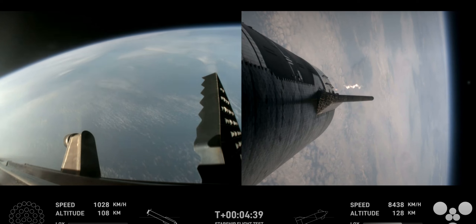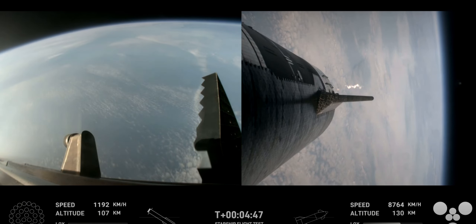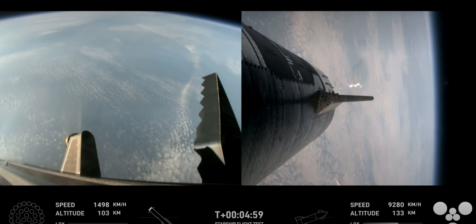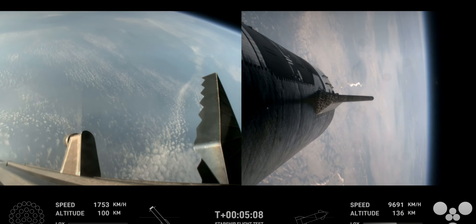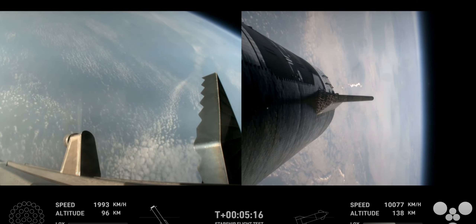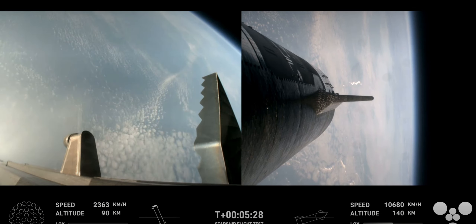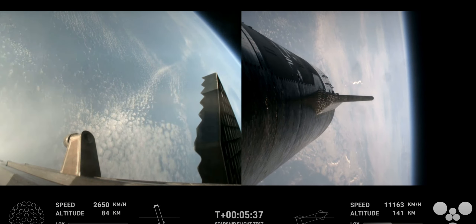After we jettison that hot stage, the booster will begin to attempt its water landing in the Gulf. In the meantime, the ship will coast for about 40 minutes or so, up to an altitude of 214 kilometers. After its coast phase, it will attempt a controlled reentry, including a flip maneuver and a landing burn, just before splashing down in the Indian Ocean. Trajectory is looking good for the ship on the right-hand side of your screen. The booster has no engines lit and is coasting back toward the Gulf of Mexico for a water landing. The ship is under power of all six Raptor engines — three sea level and three vacuum Raptors are lit, as we can see on your screen.